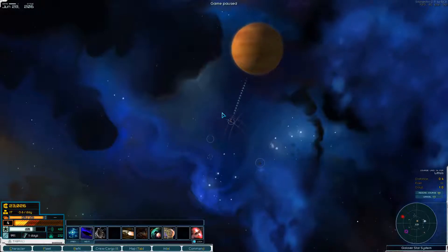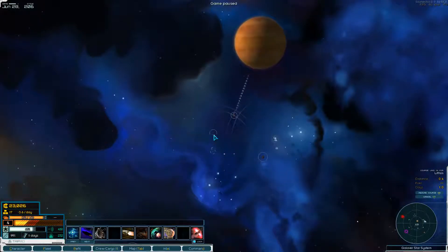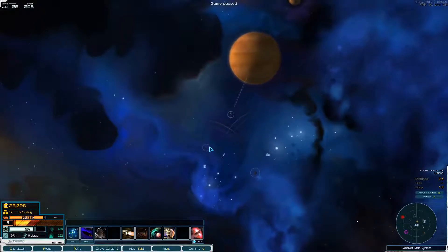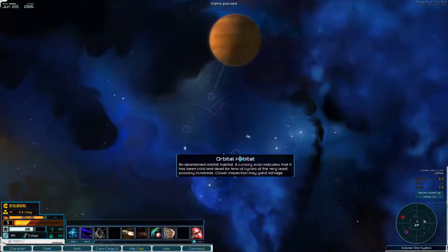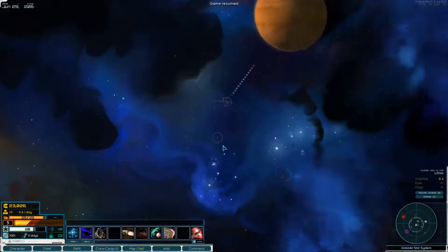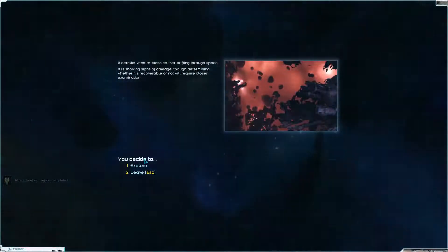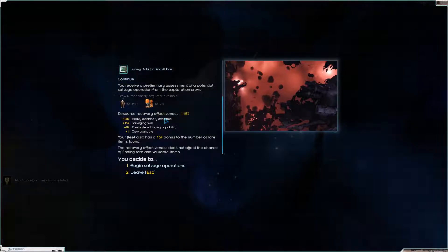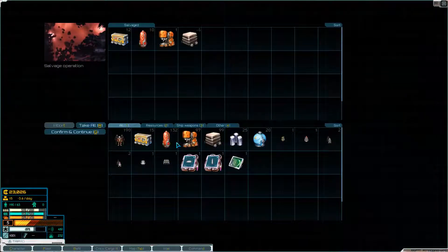They might see me — I'm not sure. We're getting dangerously low on supplies. This is a venture-class cruiser; I don't know if they're going to see us if we go in and investigate. They're dormant. I think we need to salvage it even if there's some risk.